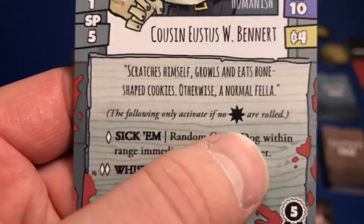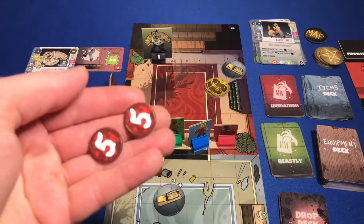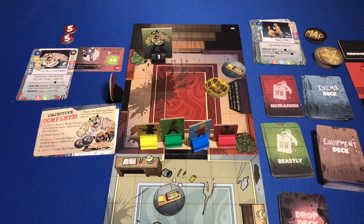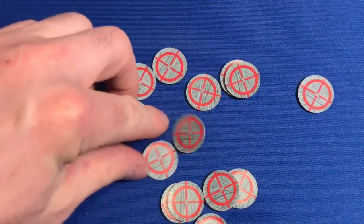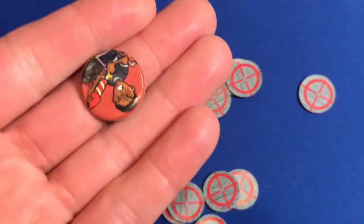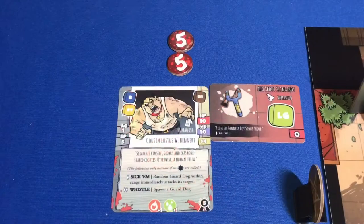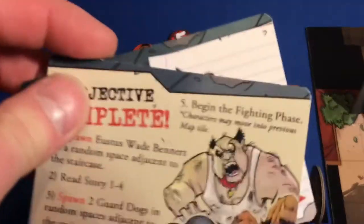That only happens if he does not roll any hits. We give him 10 hit points and figure out who he's attacking by drawing a targeting token. Poor Maddox is being attacked by Cousin Eustace. We put our targeting token there and now we're going to go ahead and read story 1-4.